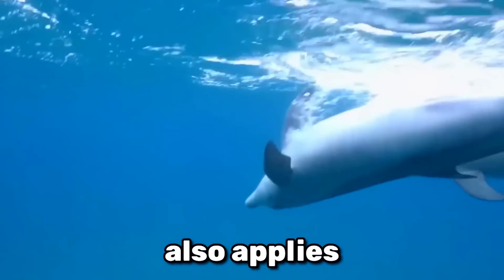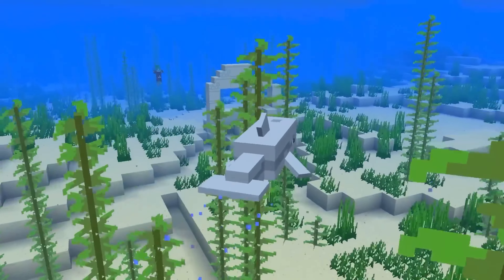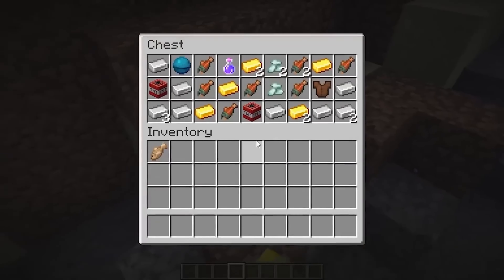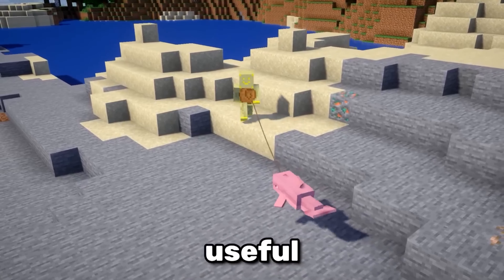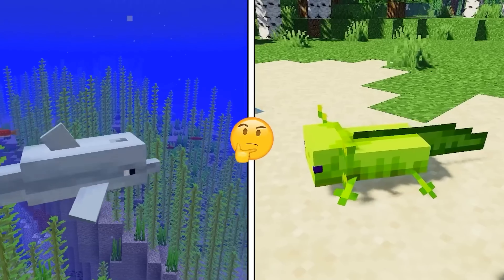Dolphins are known for their intelligence, and that also applies to the Minecraft dolphin. When you feed it some fish, the dolphin will swim towards the nearest chest, which is usually a shipwreck, but it can also be a buried treasure or an ocean ruin. Seems like dolphins are much more useful than I thought — they might even be more useful than axolotls, although that's debatable.